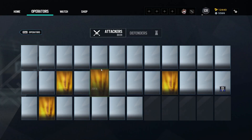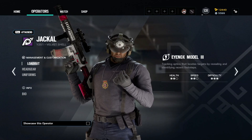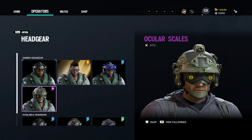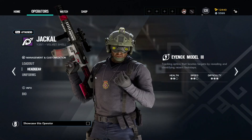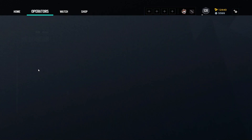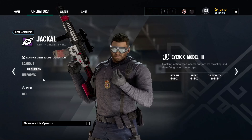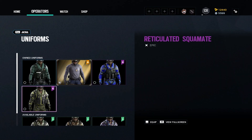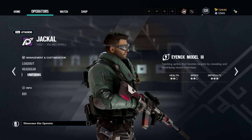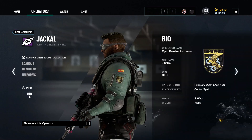Welcome back, hope you're having a great day. Operation Crystal Guard is officially here, meaning we have our first iteration of elite skin customizations now in the game. I'm going to show you my PC locker, going through a few elite skins and changing around the headgears and uniforms. I do have every elite skin in the game but it's split between my PC account and my PlayStation account, and the update isn't out for PlayStation yet.